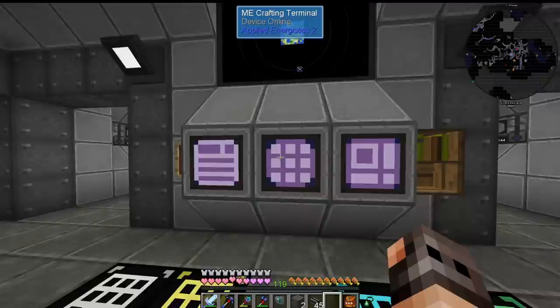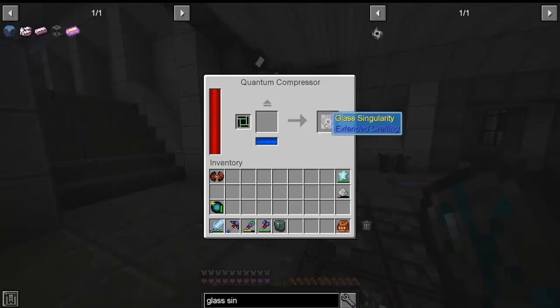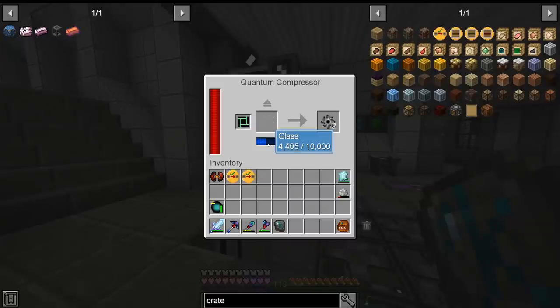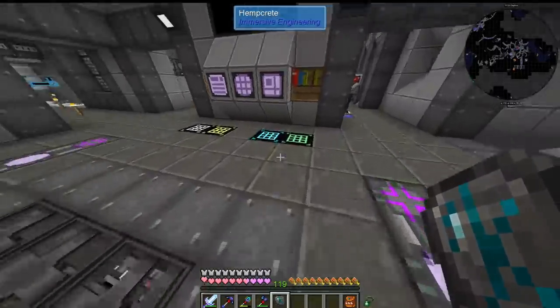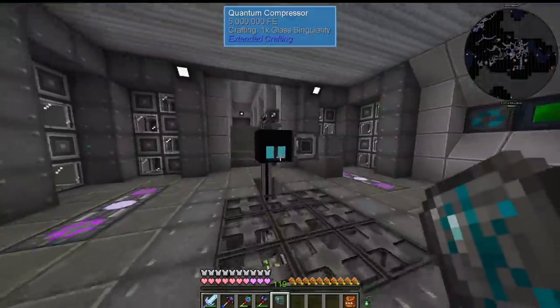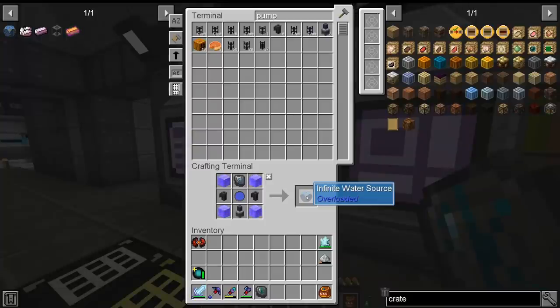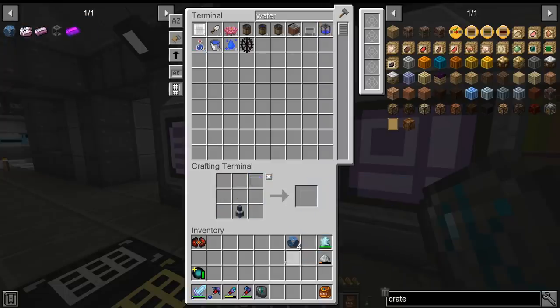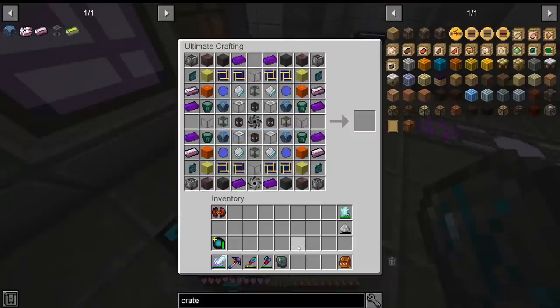So let us try to make the glass singularity as well. This is going to be a very temporary setup — we're going to have a quantum compressor over here, export the glass, and hopefully get the singularity. And we need 8,000 more glass. At least we have the first one, which goes over here. We need 5,600 pieces of glass, and then we should be done. So it's just a waiting game. While we are waiting for the glass, at least we can make the infinite water source. That is three of them.